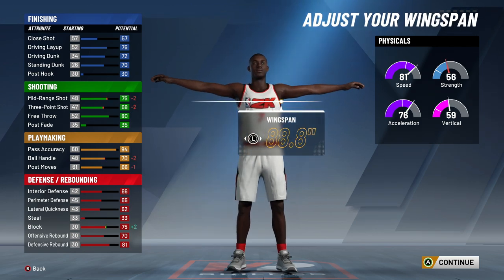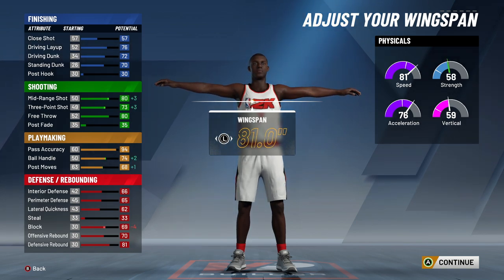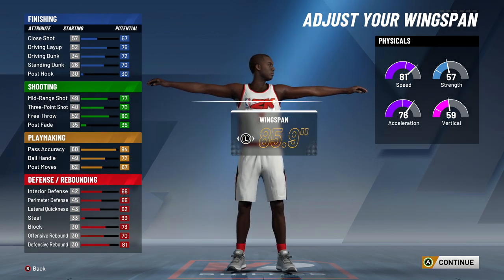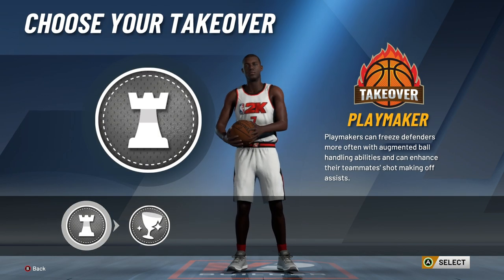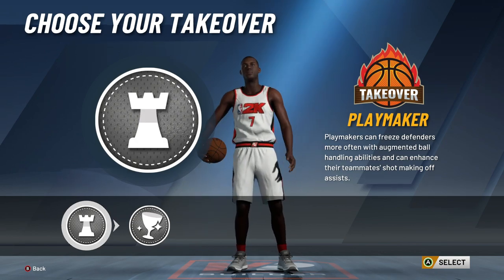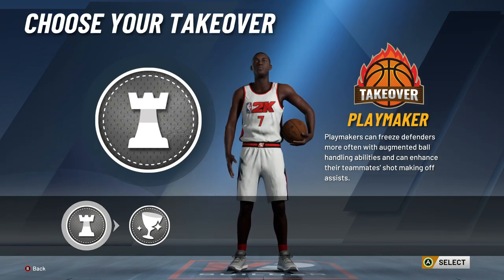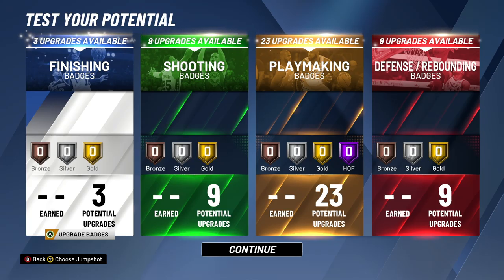Usually I make his weight the lowest and his wingspan the highest, but I felt like I would have taken too big of a hit this year. So I kind of just made his wingspan normal length so I'd still be able to shoot the ball — my ball handle wouldn't go any higher, but it wouldn't necessarily drop either. My speed started off at like 88, but because I made him so much taller it went to 81, and I was only able to get two takeovers: playmaking and glass cleaning. If I could get shot creator, that would be perfect, but playmaking is almost the same — if you can cross somebody up and get an open shot, it's almost the same thing.